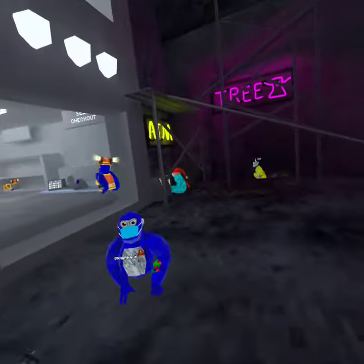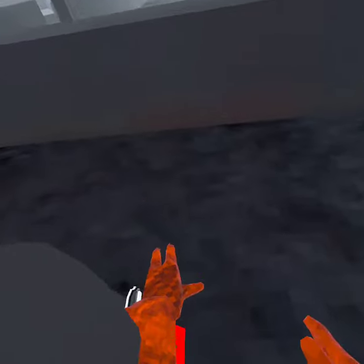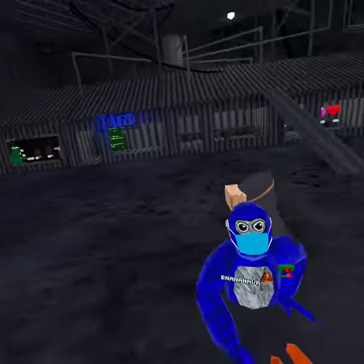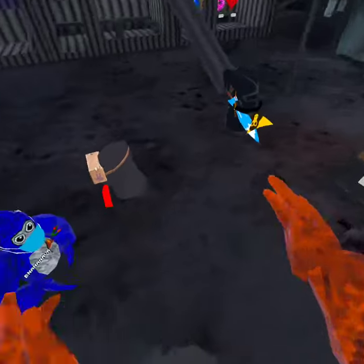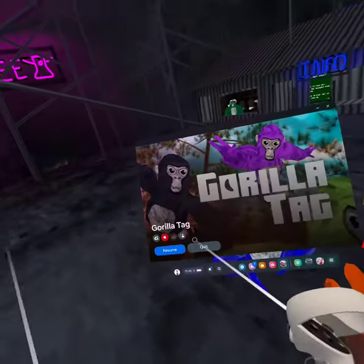Teach me your way — so what you gotta do: press your Oculus button, go to Settings, then go to System, right over here, and then go to Time. Turn off everything. Turn off 'Set Time Automatically.'